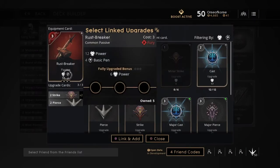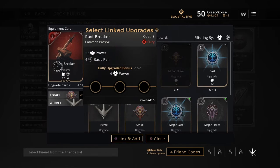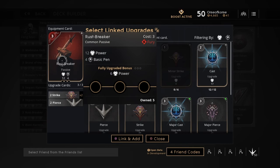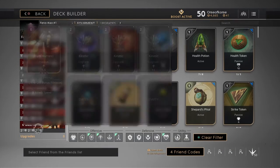Then Rustbreaker — I might take this card out because people aren't really building armor, but I keep it in there just to cut through the basic armor. Rustbreaker: 12 power, 4 basic penetration for my auto attacks, and then 6 power. I equip that with 2 strikes and a pierce, giving me 8 penetration — 8 basic pen — so that gives you 12 total. Honestly I think that's enough; I wouldn't build more than 12 because nobody's building armor right now.